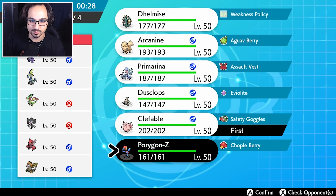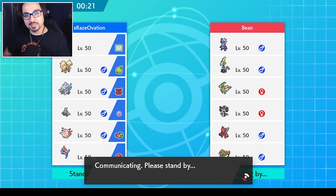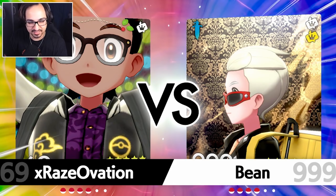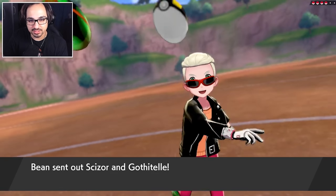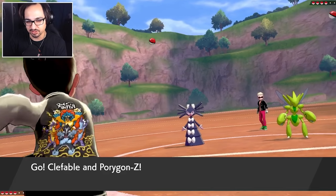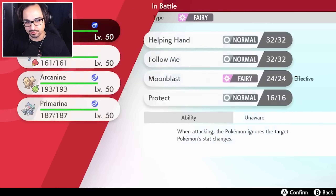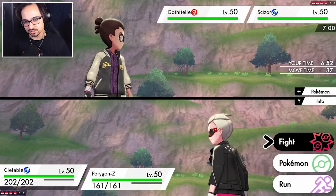Let's go Clefable and Porygon Z. Arcanine and Primarina in the back. We'll go the complete opposite - we did Trick Room last time, it's time to showcase the other half of this team. It's good that we didn't go with the Trick Room option because they did lead with the Gothitelle - they can Imprison Trick Room with that. The other issue is I doubt we can switch out here because of Shadow Tag. Let's check if it's Shadow Tag or Competitive, just so we don't accidentally raise its stats.